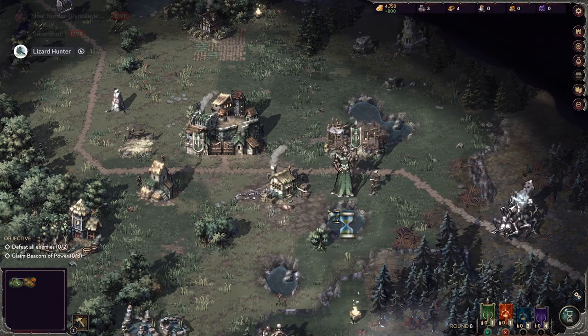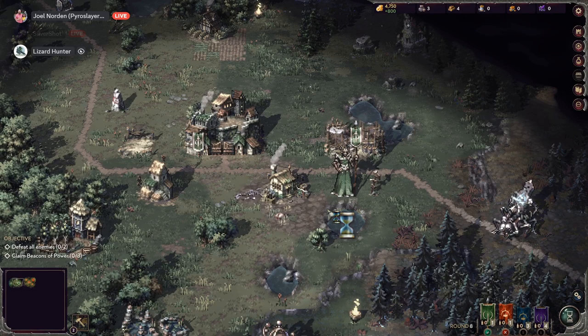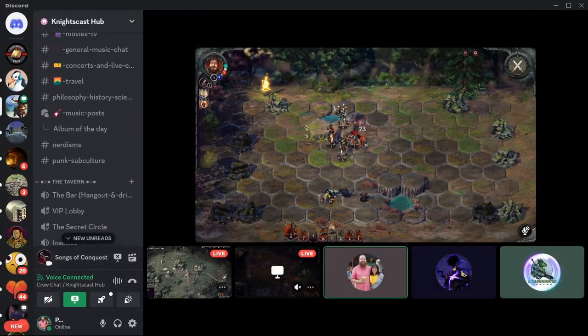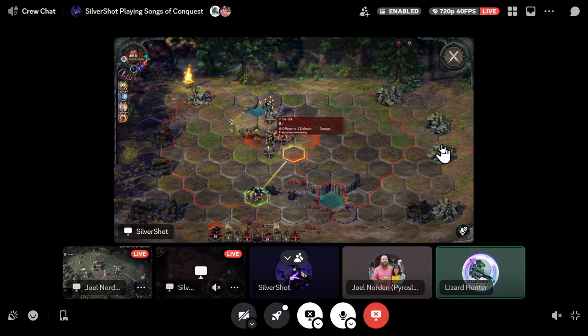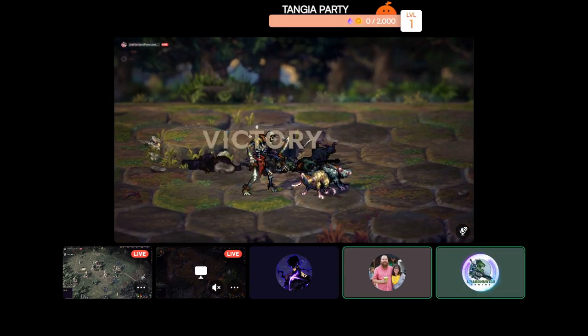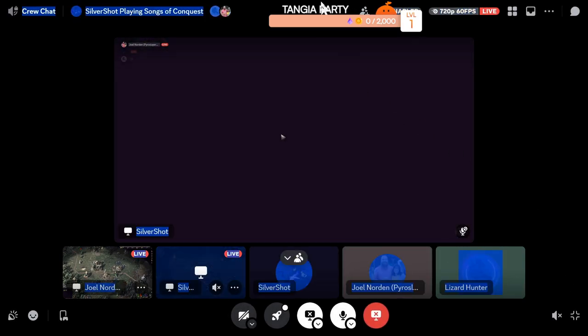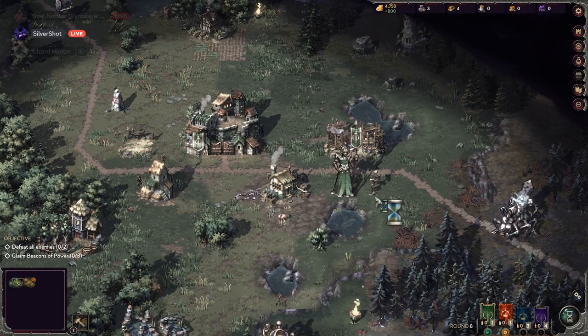If you're up high do you get the high ground advantage? I think so — different terrain gives advantages. Are you the rat? This one, but not that one — gotcha. 18 to 27 — looks like you have a decent amount of time to do stuff. There's an attack of opportunity — good old D&D-style rules. Oh hey, we got a victory for Silver! Good job bud!